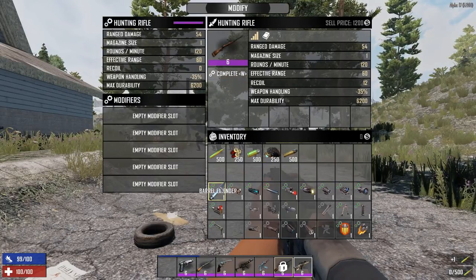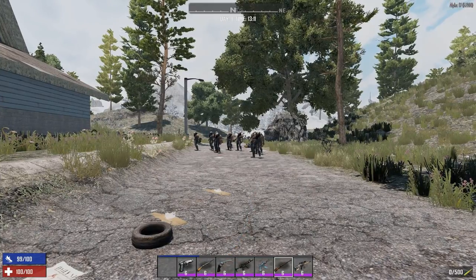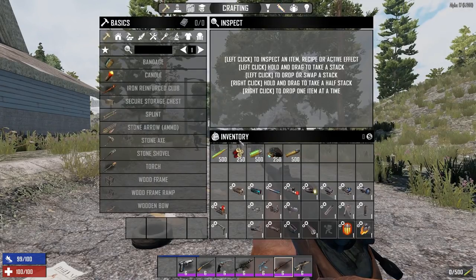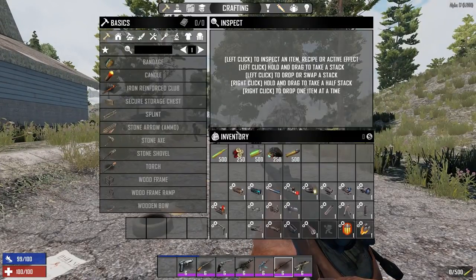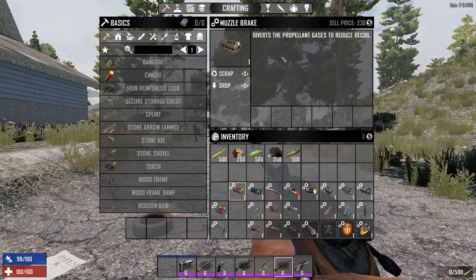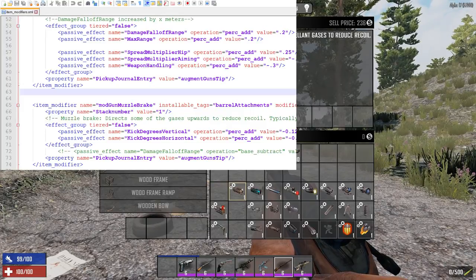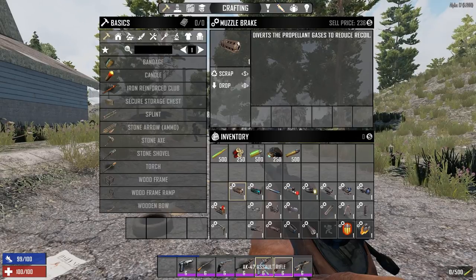Let's add the barrel extender on the hunting rifle. Done. Looking at it, it doesn't change the visual much, but it does give slightly better range while making hip fire a little worse — something to take into account. The next mod is the muzzle brake, which diverts propellant gases to reduce recoil. Looking in the XML, both vertical and horizontal recoil are lowered, which can be very useful when shooting multiple shots. Let's put that on the assault rifle.